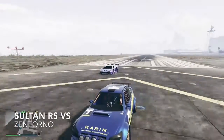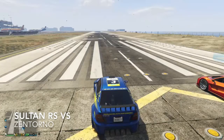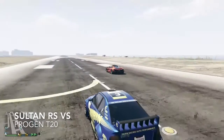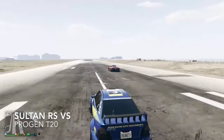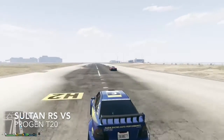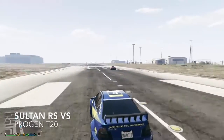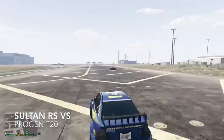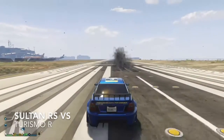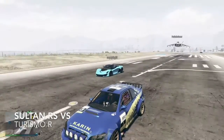Next is the T20, and obviously since the T20 is supposedly the fastest car in the game it's going to pummel it, but it's surprising how little the distance is considering one's a rally car and one's a supercar.